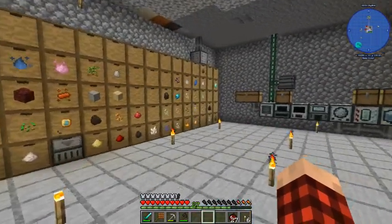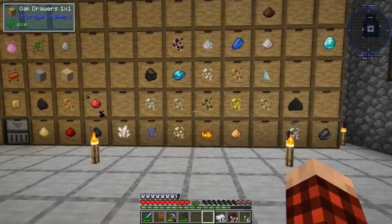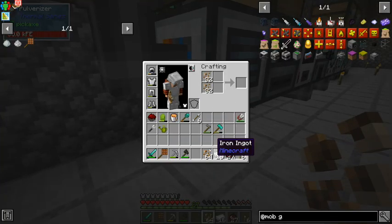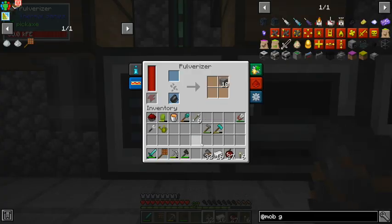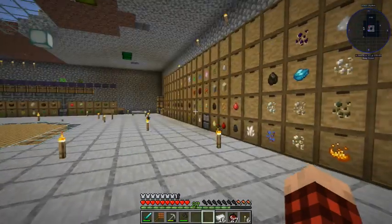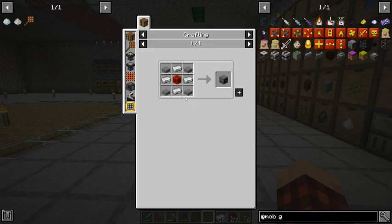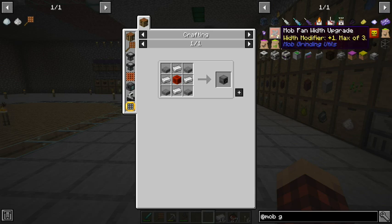Let's see how much iron we actually have. I don't think we have enough yet. We have 235 pieces — let's get two stacks out and grind them. A stack of iron should be enough. Let's get that in the pulverizer. The other thing we need is a mob fan. The mob fan is pretty simple to make, and then some fan upgrades.